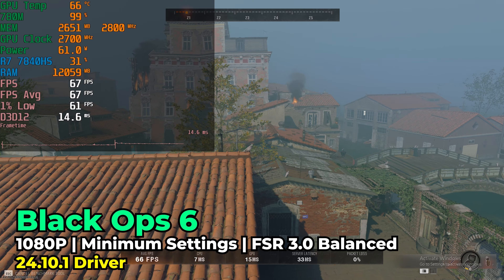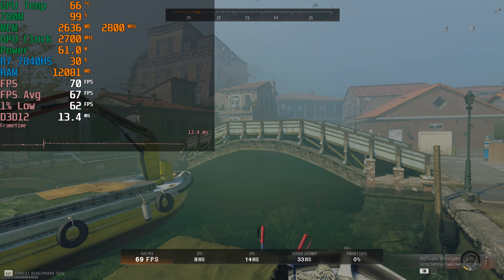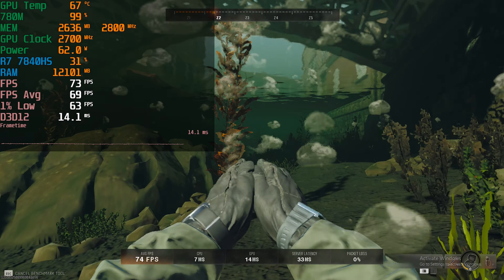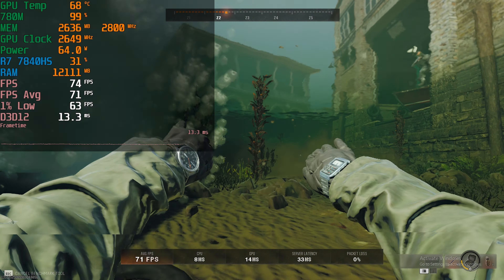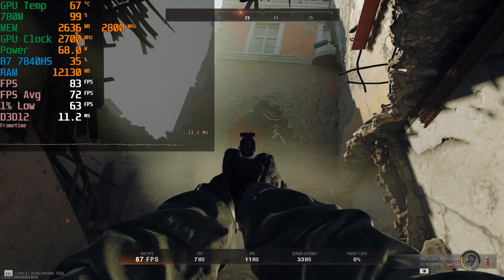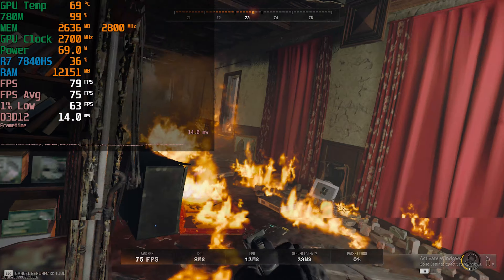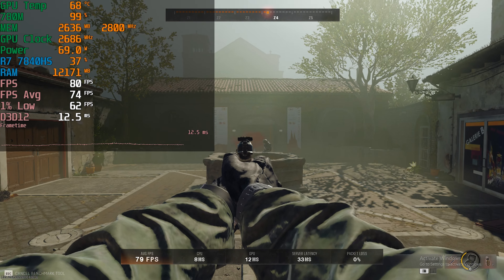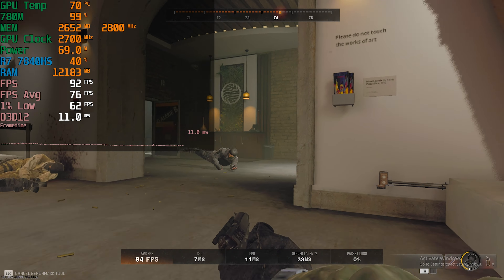The first thing I did was set everything to the minimum graphics settings, and that included setting FSR 3.0 at the balanced preset. Keep in mind that FSR 3.0 on this title does not include frame generation — the game does support frame generation but it is only on Nvidia systems. With the minimum graphics settings and FSR at the balanced preset, we are getting some pretty great numbers out of the built-in benchmark. But let's jump into an actual match and see how this plays.